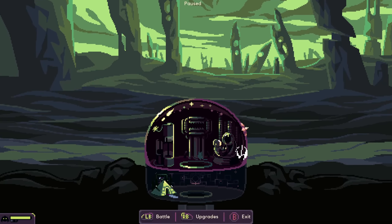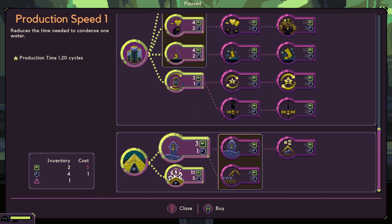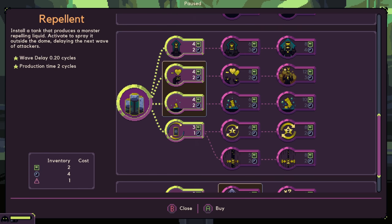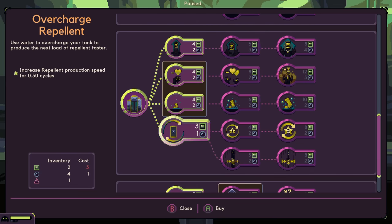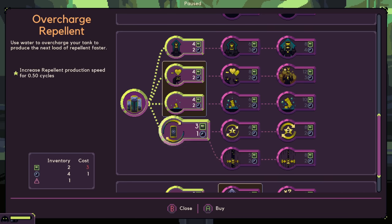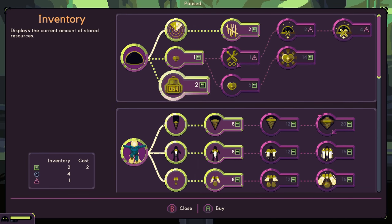Bing! Okay, so where am I at here? Two and four. So if I wanna go with her, I need four and two. And then — keeps your primary gadget permanently overcharged without using up water. That's really cool. I wonder if I still have to unlock this — probably still have to unlock the overcharge repellent. It's a big investment, obviously, but probably worthwhile.